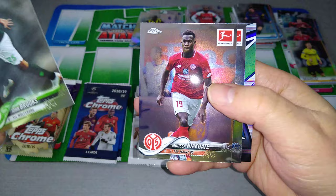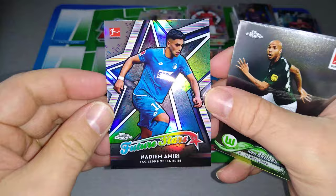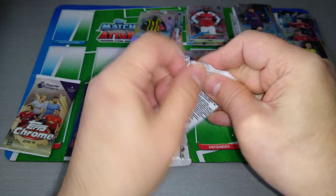Looks like we got our first insert from the Bundesliga — John Brooks, Nia Karte, Kramaric, and Nadeem Amiri. Nice one for Hoffenheim — Future Stars. First insert from the German one.